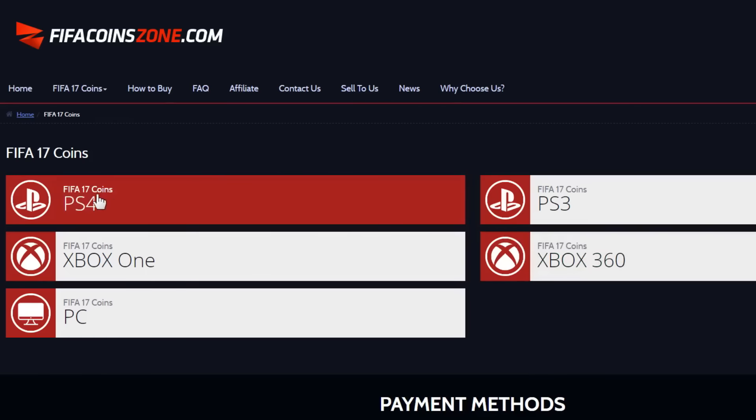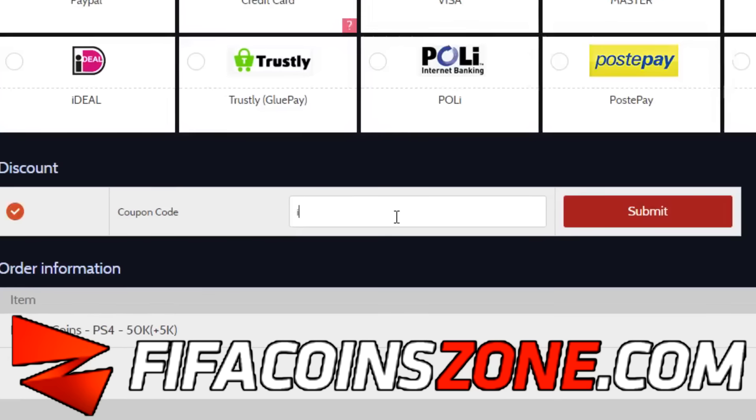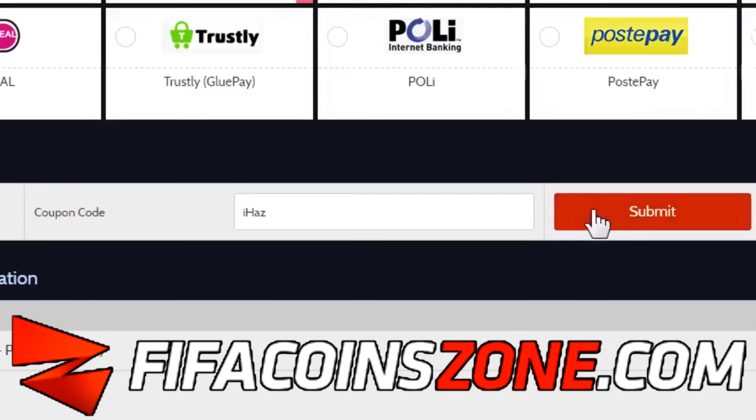If you're looking to buy any Ultimate Team Coins, check out FIFACoinZone.com and use code IHABS for 5% off at checkout.